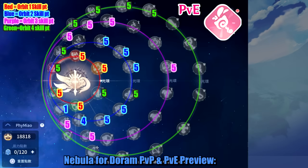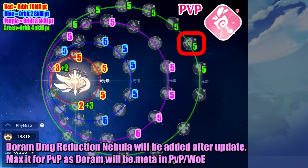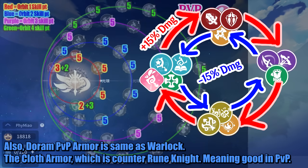For the Nebula, check the Doram PvP and PvE preview. A Doram damage reduction Nebula will be added after the update — max it for PvP, as Doram will be meta in PvP and Guild War. Also, Doram PvP armor is the same as Warlock — the cloth armor — which counters Rune Knight, meaning it is good in PvP.